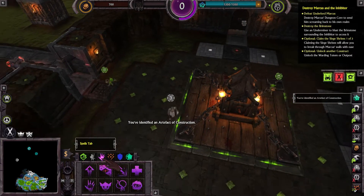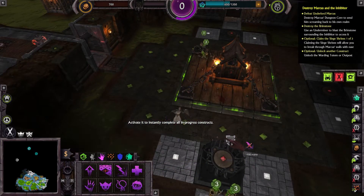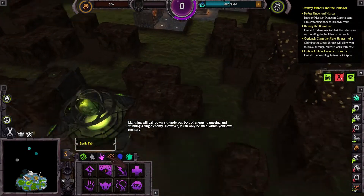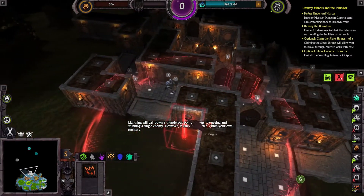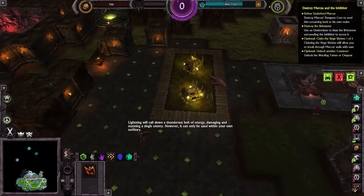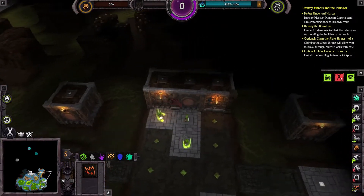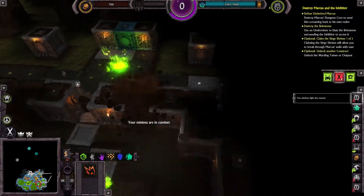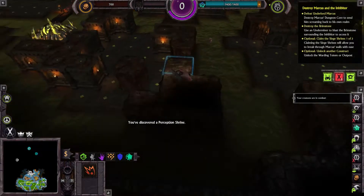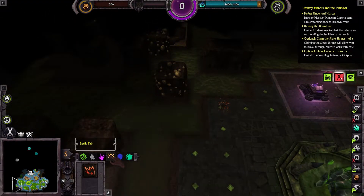We've identified an artifact of construction — activated to instantly complete all in-progress constructs. It will call down a thunderous bolt of energy, damaging and stunning a single enemy. However it can only be used within your own territory. Okay so we're learning some stuff. All minions are in combat. You've discovered a perception shrine. Okay so slowly expanding this way — there's gold there, so we need to bridge across.